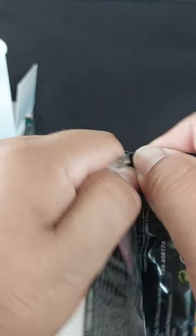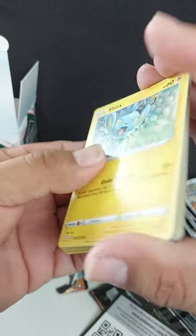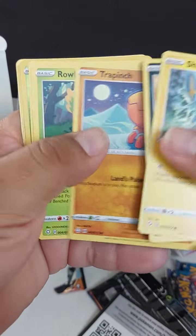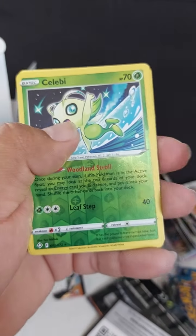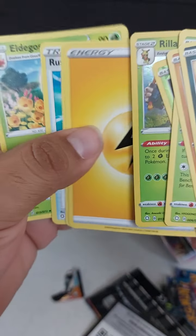Let's go ahead and do this one real quick. Code card, code card — let's just go through these: Jynx, Cofagrigus, Trapinch, Rowlet, Chewtle, Celebi, and Relicanth for the rare. Nothing in that pack.